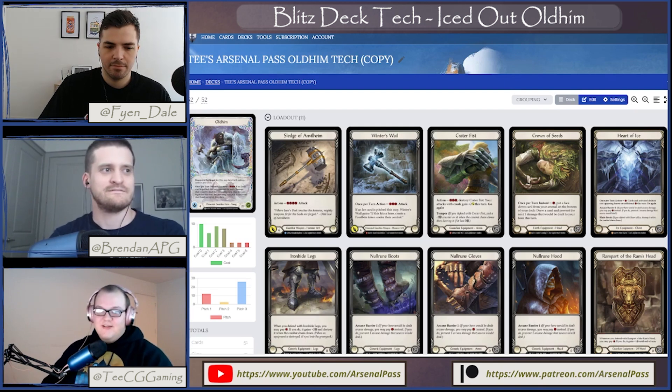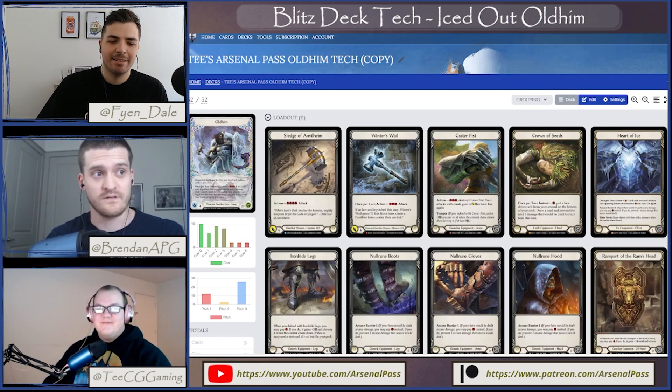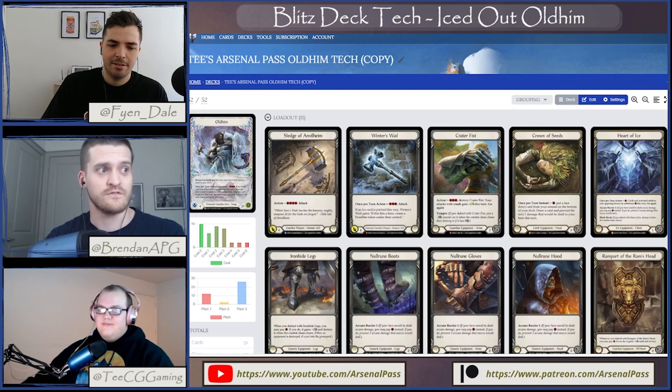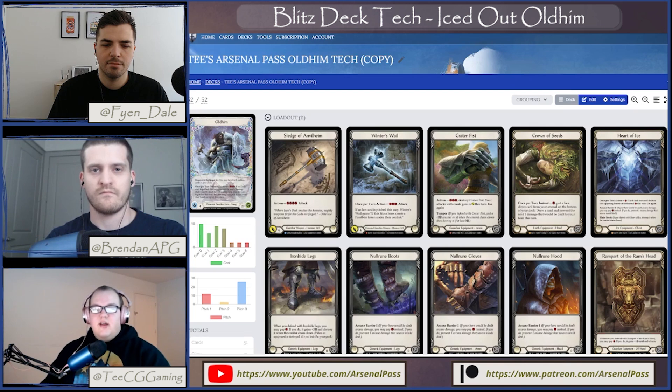This is the world of Blitz, so equipment is first on the menu. Can you talk me through what you've got? Sure. For our equipment loadout we have Crater Fist, Crown of Seeds, Heart of Ice, Iron Hide Legs, a set of Null Rune — counting the Heart of Ice — and Rampart and Tech Plating, with weapons Sledge of Anvilheim and Winter's Whale. Each of these pieces plays an important part in their matchups.